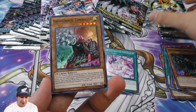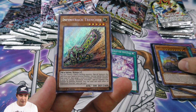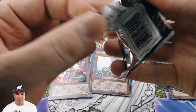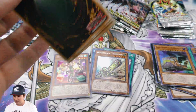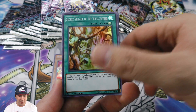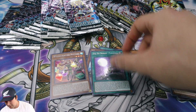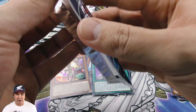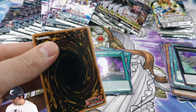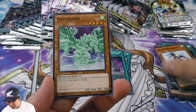I was actually pretty excited to find these. They're a repack — reprinted versions of the original sets — but it was just cool having them in there, one of each random pack. I don't know what vendor decided to fill those bins up, but I picked them all up for sure. Three dollars a pack, can't really go wrong. Opening up and seeing those old school cards again has always been an enjoyment since I've been playing since the game came out.